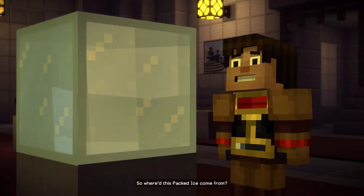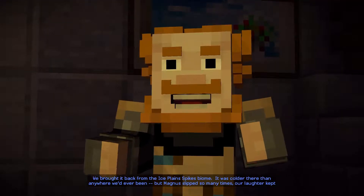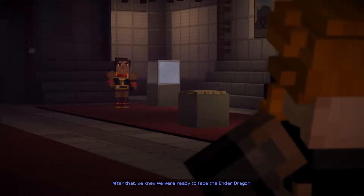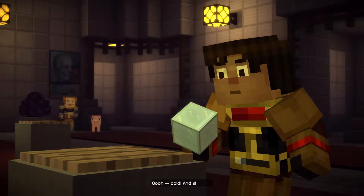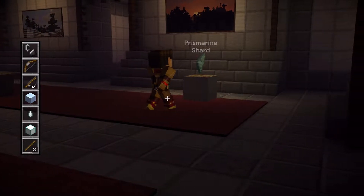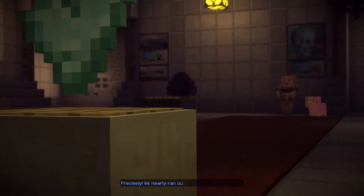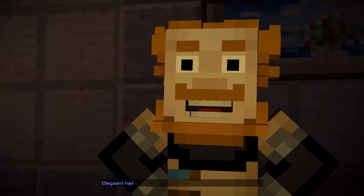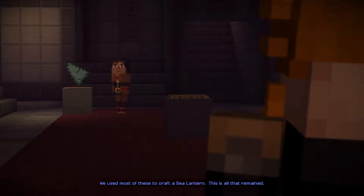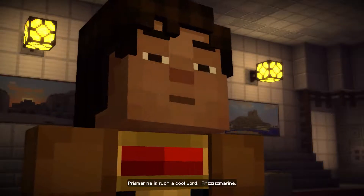So where did this pack ice come from? We brought it back from the ice plains spikes biome. It was colder there than anywhere we'd ever been, but Magnus slipped so many times our laughter kept us warm. After that, we knew we were ready to face the Ender Dragon. Cold and slippery. These are prismarine crystals. You can only get these underwater, right? Precisely.